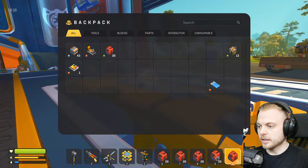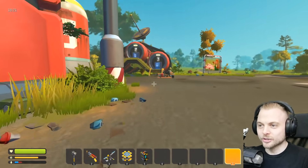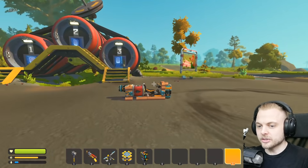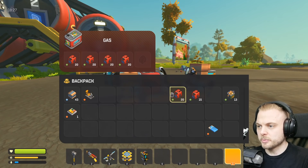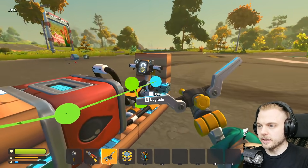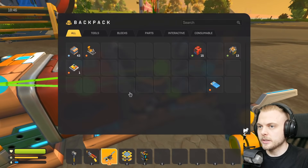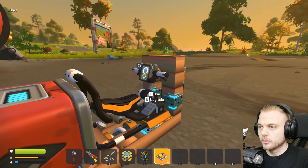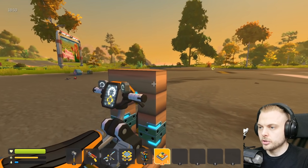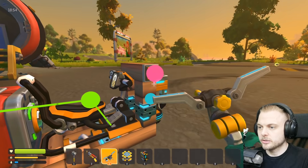We're going to go and see if it works and see how much fuel it actually can hold as well. Let's go. I've never used these gas canisters before either. So do we just like link it up? We do. Okay, that's quite smart. So we need this one on this, and then we need a button. We'll put it on the side, and this is going to be to go up.